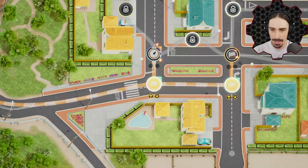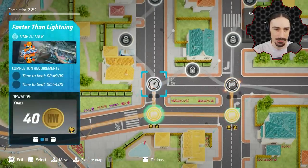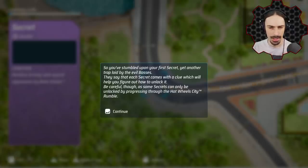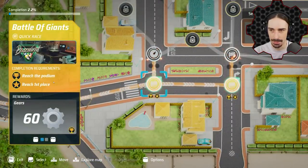We've unlocked a time trial, 60 gears, and a new track. We've also stumbled upon our first secret — yet another trap laid by the evil bosses. Each secret comes with a clue to help you figure out how to unlock it, but some can only be unlocked by progressing through Hot Wheels City Rumble. The secret conditions say: 'Reckless driving with special appearance by Bone Shaker.' I'm assuming reckless driving means something specific and Bone Shaker is a car I need to complete it with.